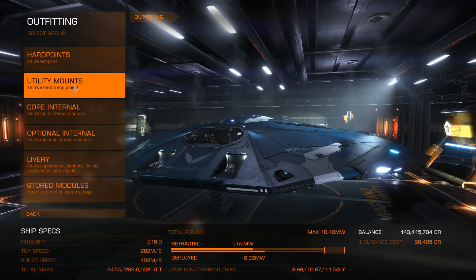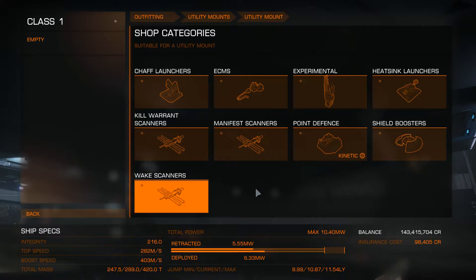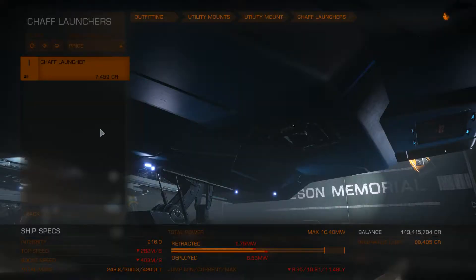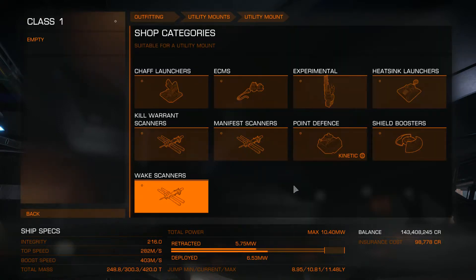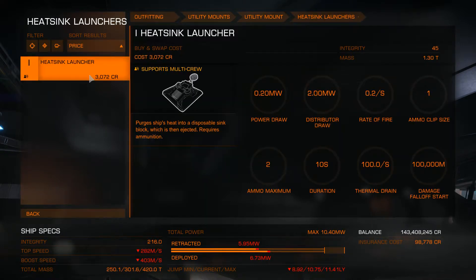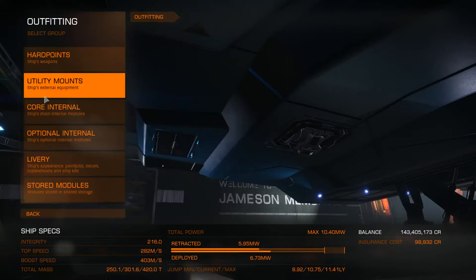Let's look at utility mounts. Although if we do get interdicted, this ship is highly vulnerable — especially having no shields — so it might be wise to outfit it with a chaff launcher so we can quickly escape any pirates. I like a heatsink launcher as well. It's saved my butt multiple times, and if you're boosting away and trying to charge your frameshift drive, you can generate an awful lot of heat and potentially even explode. With a heatsink launcher, we can avoid that if we get interdicted by some horrible pirates, which is usually inevitable if you're carrying high value cargo.